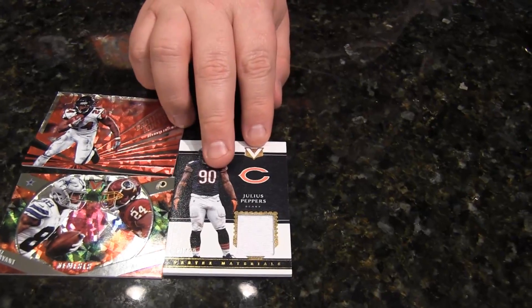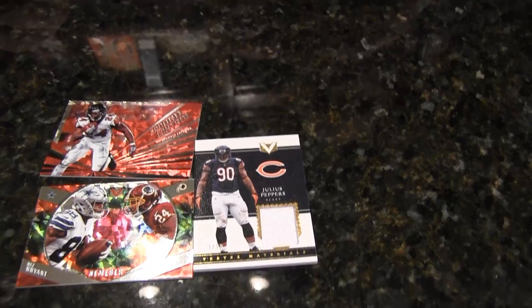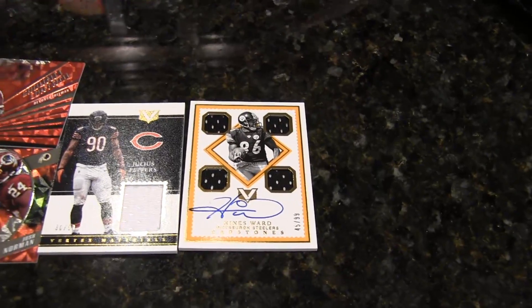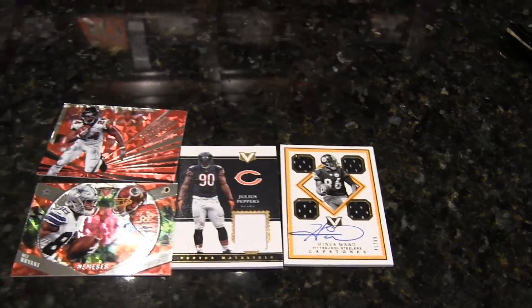Not to be outdone by your Kamara — a Hines Ward Capstone quad relic autograph, numbered to 99. Hines Ward is a very, very popular player. Without a doubt — he'd take your damn head off. That's for sure. Awesome. What a great start! Should I just turn the camera off? Yeah, you should turn the camera off right now.